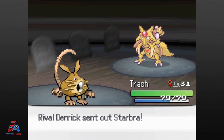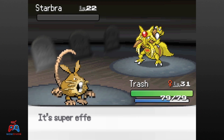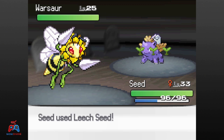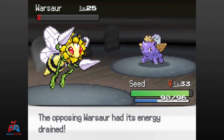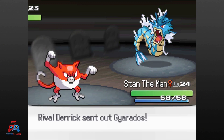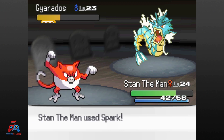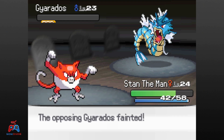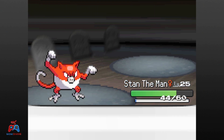Star Bruh comes out next and I switch into Trash — Trash outspeed and one shots with Crunch. Warsaur is next and I swap into Seed for some reason. Rapid Spin and Bubble do basically nothing to Seed, and two Giga Drains take Warsaur out. The rival's last Pokemon is Gyarados and I swap into Stan the Man — two Sparks knock out Gyarados like nothing. Note how Jon Derek didn't have Manicate in this battle, which means in this game he killed two Pokemon.